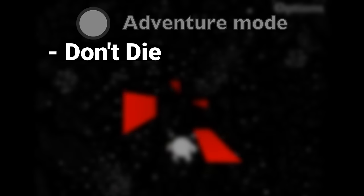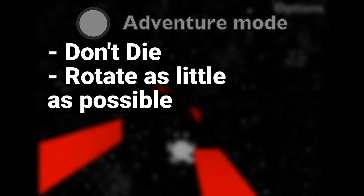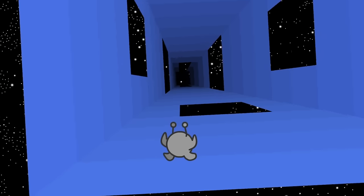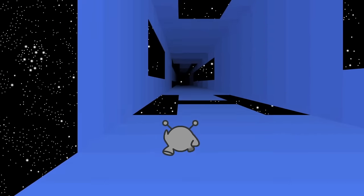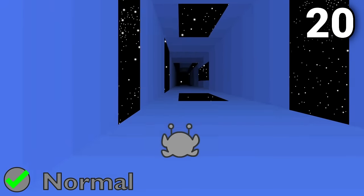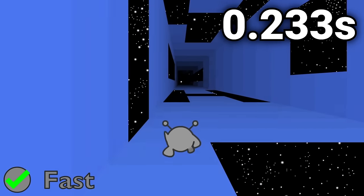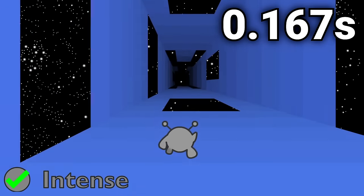Let's move to the second tenet of Run speedrunning: rotating as little as possible. Whenever the runner touches one of the two adjacent sides in the tunnel, the gameplay will completely freeze as the camera takes a fixed amount of time to adjust to the new perspective. At 60 frames per second on Normal Speed, it takes 20 frames for a rotation, or a third of a second. On Fast Speed it takes 14 frames, or 0.233 seconds. And on Intense Speed it takes 10 frames, or a sixth of a second.